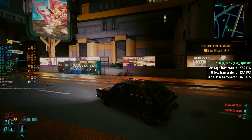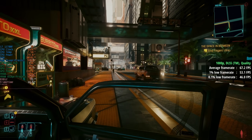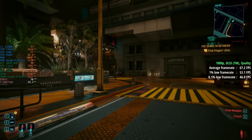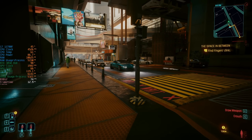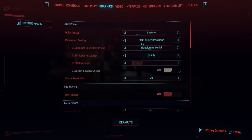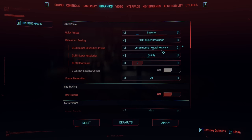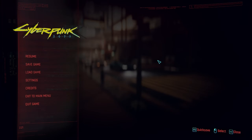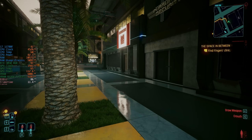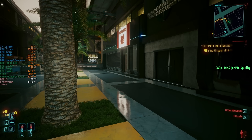The same quality mode actually looks a lot better with transformer model enabled as opposed to CNN mode. So we'll pull up here — excellent parking job if I do say so myself. Absolutely terrible. I'm going to get a couple of close-ups because quality mode in transformer model looks better than it does in convolutional neural network. This is the original CNN mode with the quality preset — things still look pretty sharp at 1080p, getting 86 FPS here.